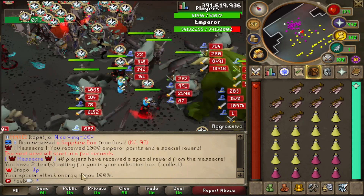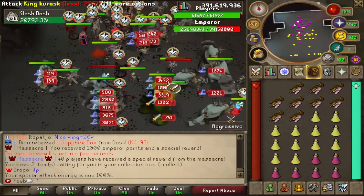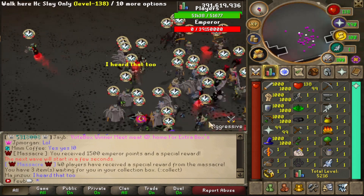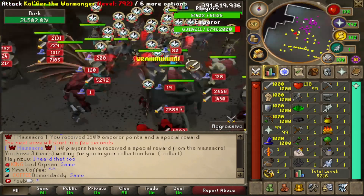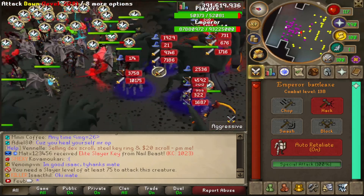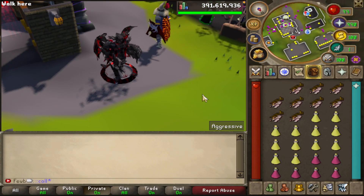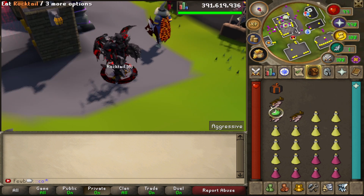After the first wave it says we have two items waiting in the collection box, so we're already guaranteed a reward. The next wave is done — we now have three items waiting. There just doesn't seem to be an end to the waves. I was told there are 10 waves and we've just completed four of them. We ended up leaving — running ::collect, we got two wizard boxes and two warrior boxes.